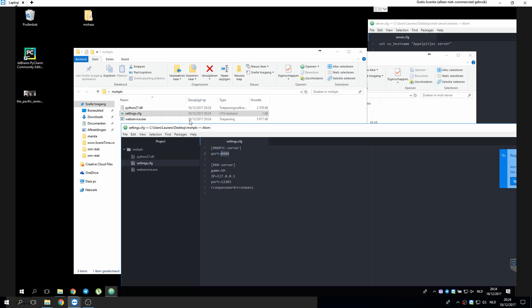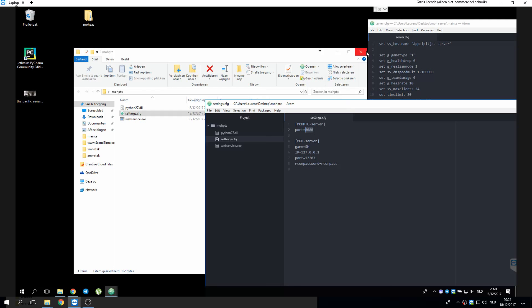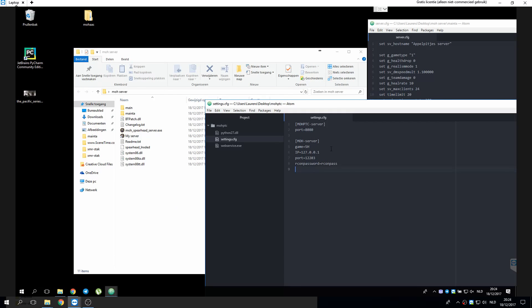In this case my port is 8080. The MOSS server is a spearhead server, as you can see. The IP you can actually set to localhost if you want. The port is the default port for me, and the recon pass is my pass. Save it.